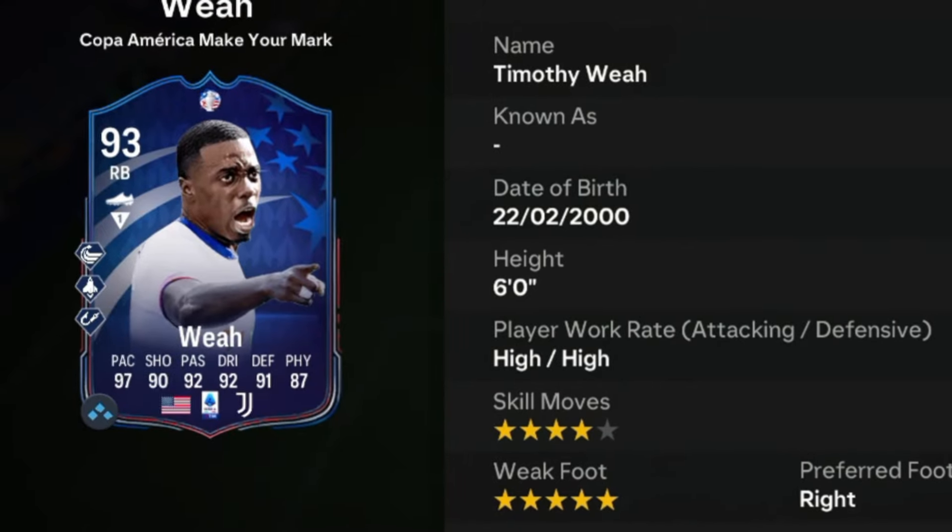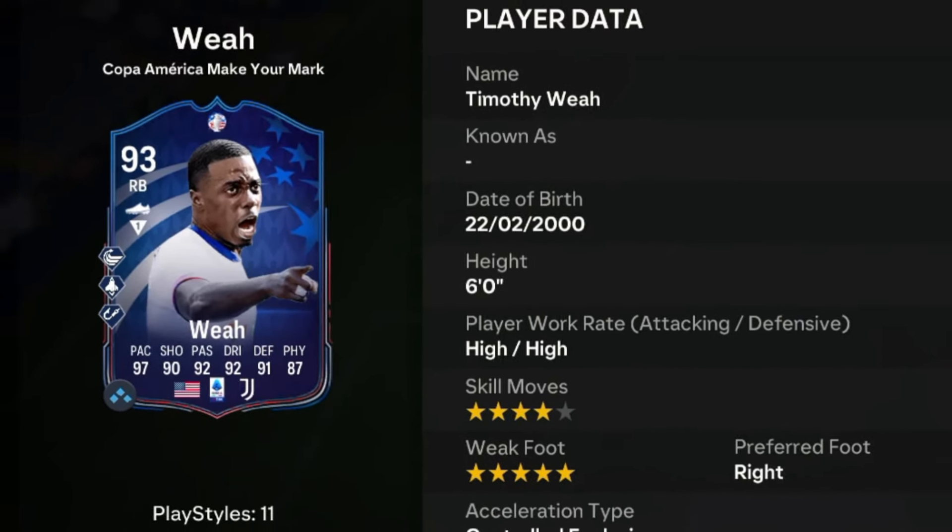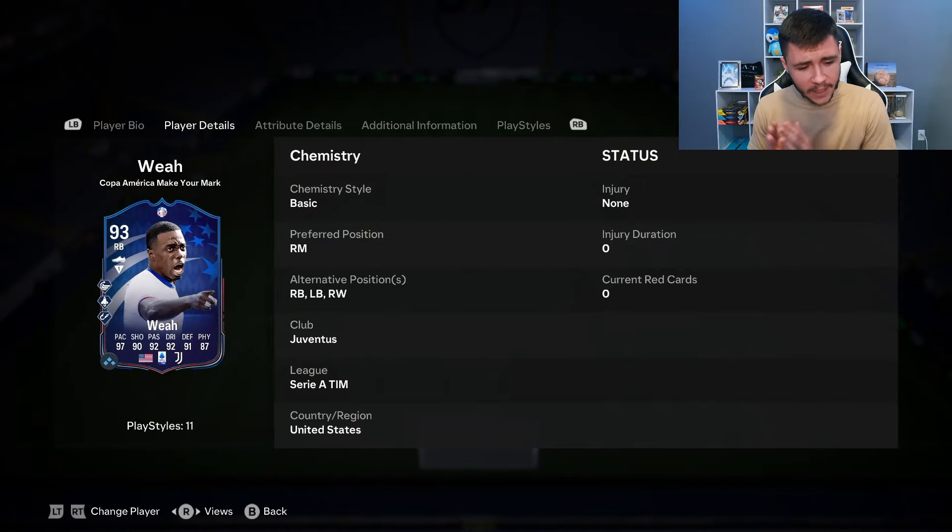Weah is a 93-rated card. He has high, high work rates, right-footed with four-star skill moves and five-star weak foot. From the get-go, I just want to say that I love the versatility with the card. As you guys know, at the start of FC24, a lot of people were using Weah in the Evolutions, so it's really nice to see him have another special card. He can play right mid, right back, left back, and right wing positions.